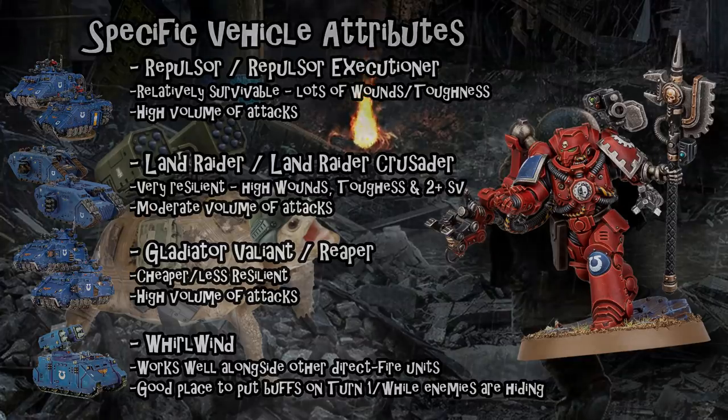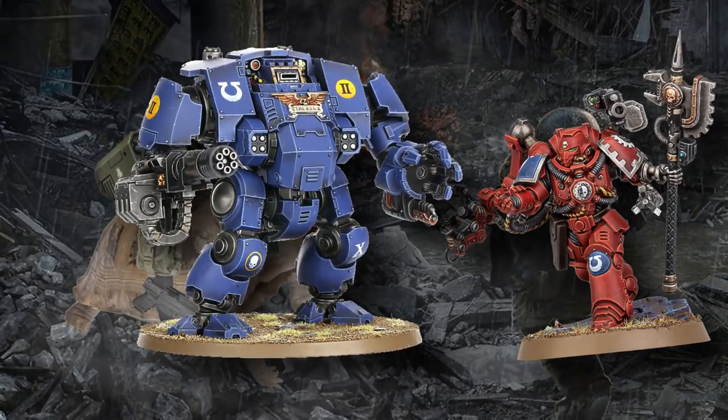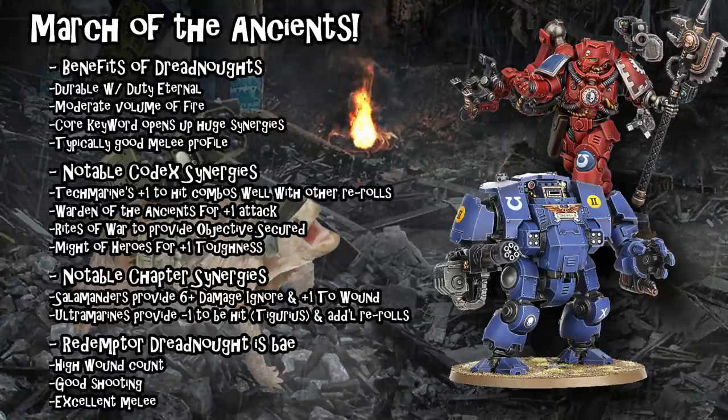With those vehicles taken care of, let's talk about the giant metal elephant in the room — Dreadnoughts. Dreadnoughts have been sort of reinvigorated by this 9th Edition Codex in my opinion. In the comparison between Dreadnoughts and any other form of vehicle, Dreadnoughts have one enormous benefit: in addition to Duty Eternal baked in, which is incredibly good, they have the core keyword. That means any Dreadnought chassis currently in the Space Marine Codex can benefit from all of your synergies — all of your Rites of Battle, tactical precision auras, chaplain litanies, stratagems like Crucible of Battle — and that is incredibly important.